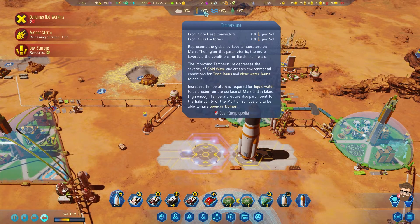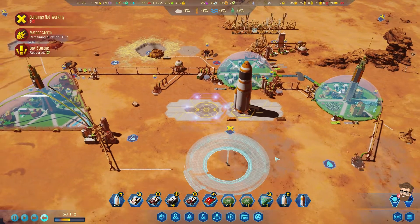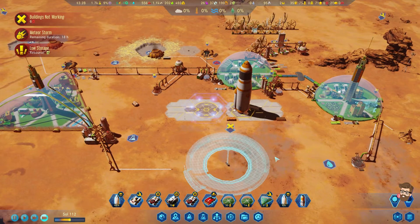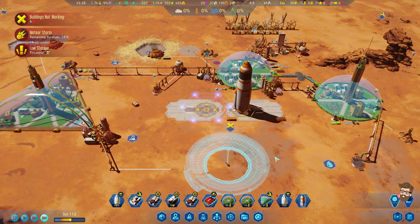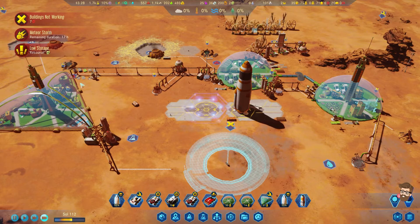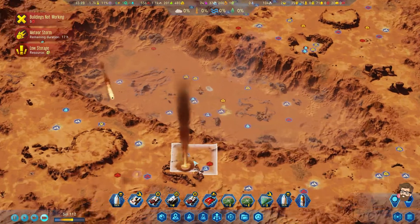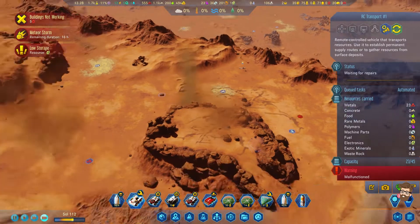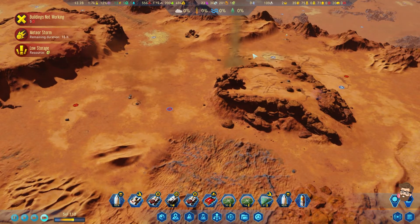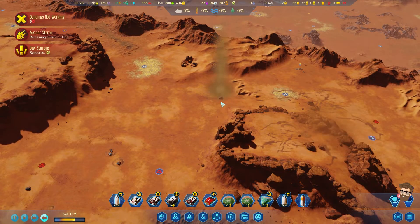GHG factories do like 0.1% and they burn fuel. The GHG factories serve as one giant subsurface heater. Let's see what those meteors are — they're still coming down in this area, that's good. Hey Hey has not been destroyed, which is nice. But the Dust Devils are just dancing on top of him — still bad for him.